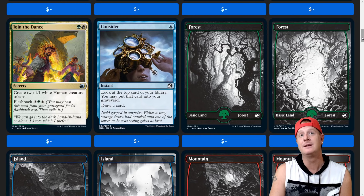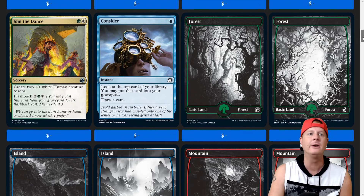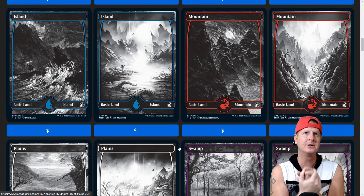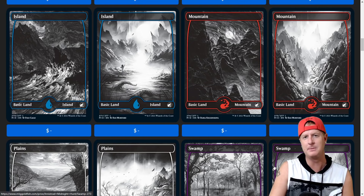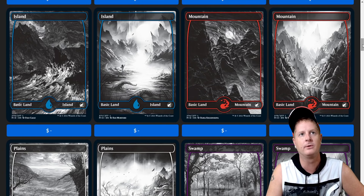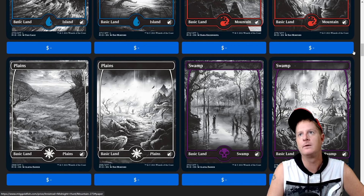The new lands are breathtaking — absolutely beautiful. Fantastic work from Elena Danner. I don't know what it is about black and white, but black and white portraits blended together, I think a lot of us are fans of that, and I'm a huge fan of these right here. Do I want them all in foil? Yes, right now. These just remind me of like WWE's The Undertaker, especially these swamps. Island, island, mountain, mountain — beautiful art. They're not going to be 10 bucks a land, but they could be — they'd be more heavily sought after than other lands we've seen in recent times.